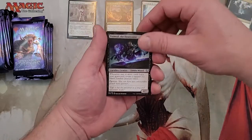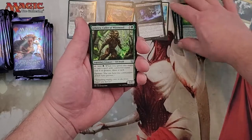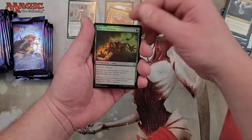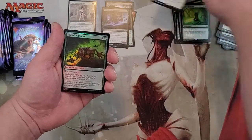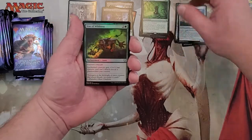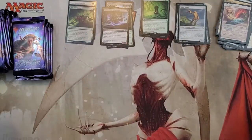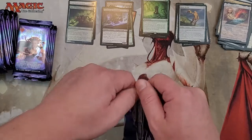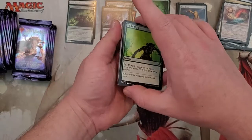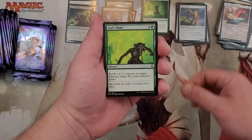Moving on to our legendaries — there are some Mythics you can get in here. Vow of Wilderness. And there's a Prismatic Piper token. I really want a Vampiric Tutor. I think a Jeweled Lotus is fine and everything, but I just need some tutors.